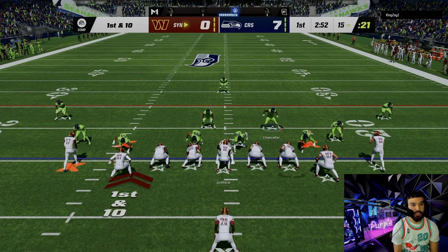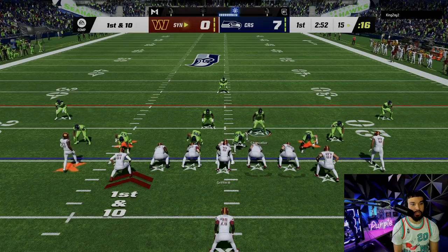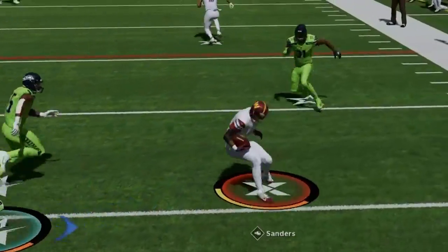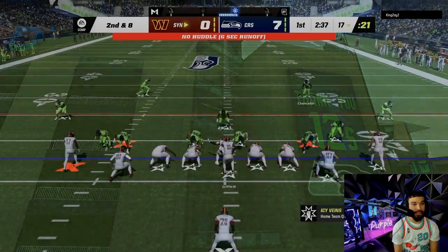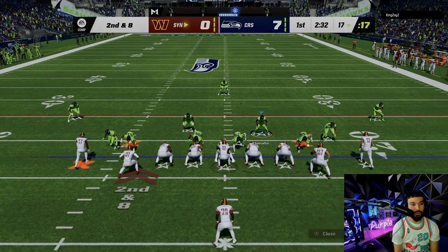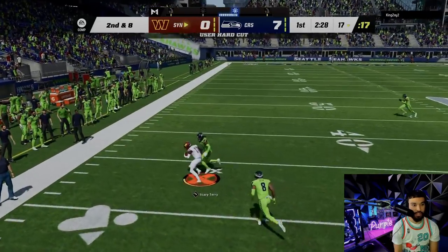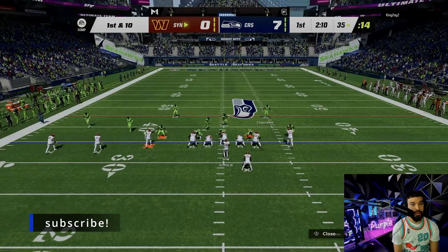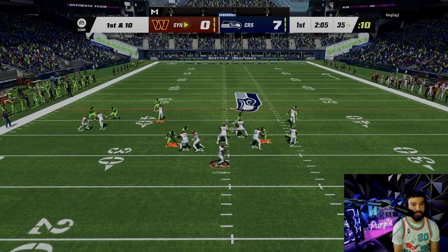Kobe Bryant didn't get activated - that's not good. He has Terry McLaurin, that's concerning. He's going stretch on the right side. He's gonna no-huddle - we just want to test Richard Sherman. The Legion of Boom is slowly coming back. There's Sherman! He's testing him. We're gonna run a little man coverage and see if it works - it's probably a bad idea but hey, we need some heat in there.